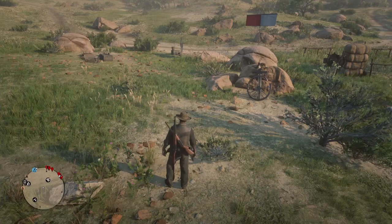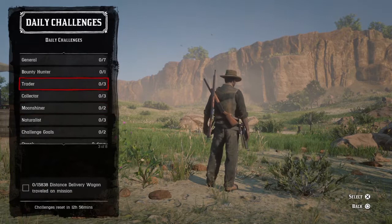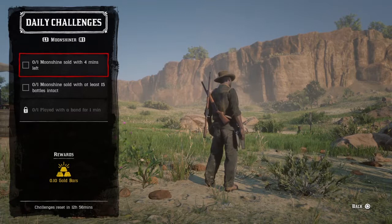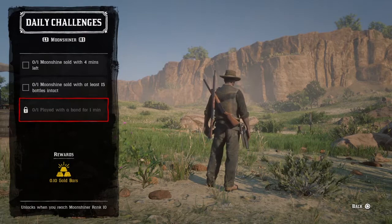One of the first things you want to make sure you're doing is completing the daily challenges. Each daily challenge gives you a challenge in each role, and they'll give you some in the Moonshiner role that you may naturally do anyway. Make sure you complete both because they give you an additional XP bump plus 0.10 gold bars. If you're doing your daily challenges daily they'll stack, so the XP and the gold will stack as well.